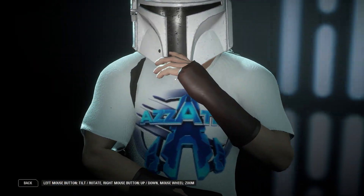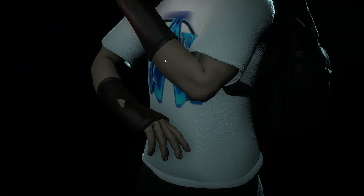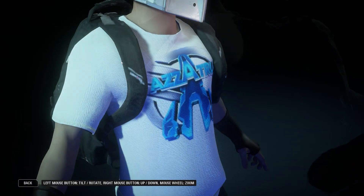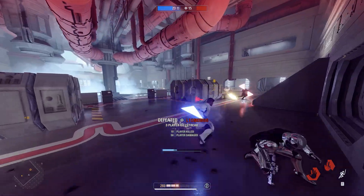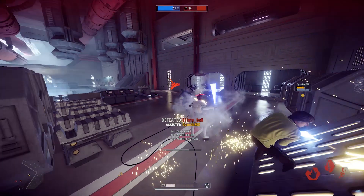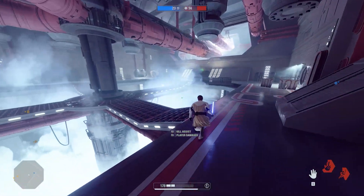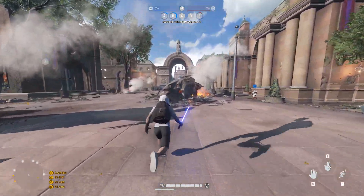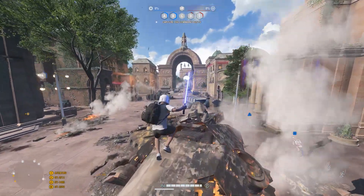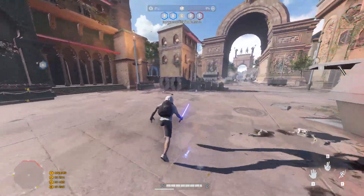I always wear shorts, t-shirts, and trainers so that's why my outfit is that. I'm wearing fingerless gloves even though I never do — I guess Claymaver did this to add more to the Star Wars feel of it. Then there is the backpack, which in case you don't know I would wear one very similar to this when I would go and travel with EA for Battlefront 2 and other EA Star Wars events. It just reminds me of the time when I would be able to go and play Battlefront 2 content early, give feedback, and speak with the amazing DICE developers.